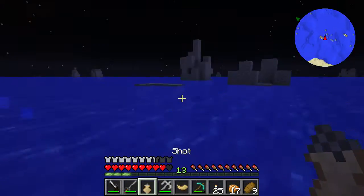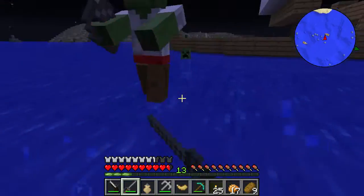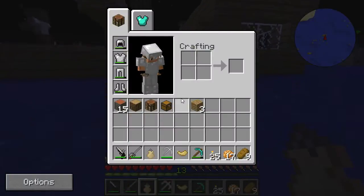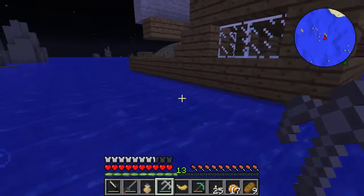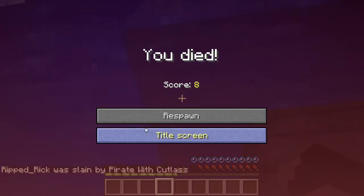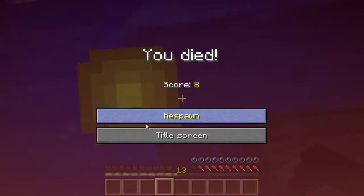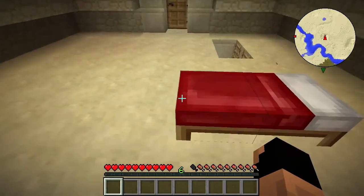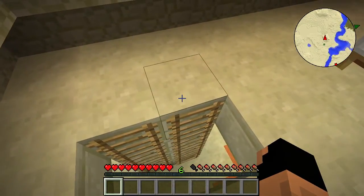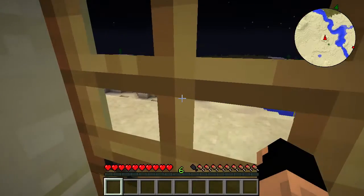Oh crap. So what's going to happen now is we're going to run for a little bit. What are you doing out here - you don't even belong out here. Oh, we have our grappling hook - that's right, I forgot about that. Hopefully it will let us climb this. Come on. Holy crap. Okay so they're a little bit stronger than I thought they were going to be. I think that's the definition of wrecked.